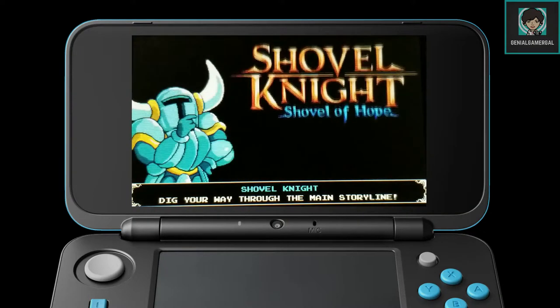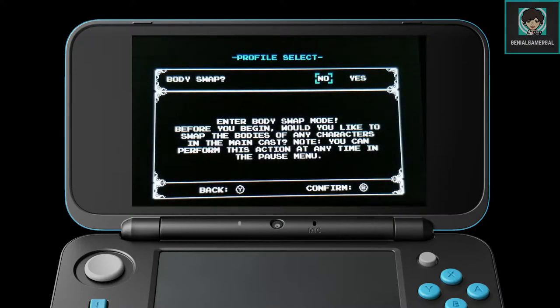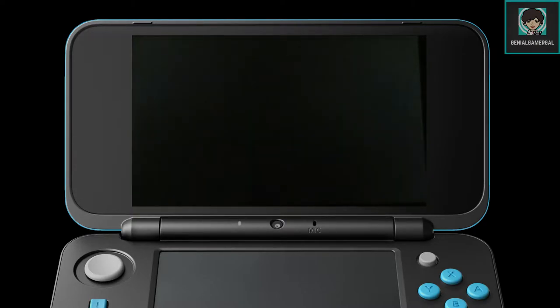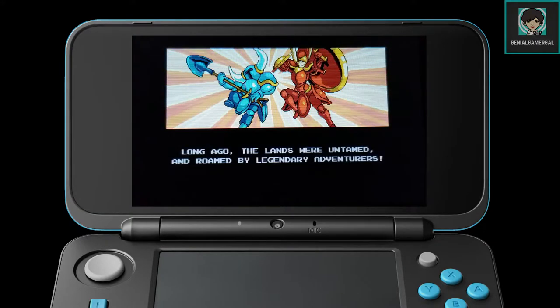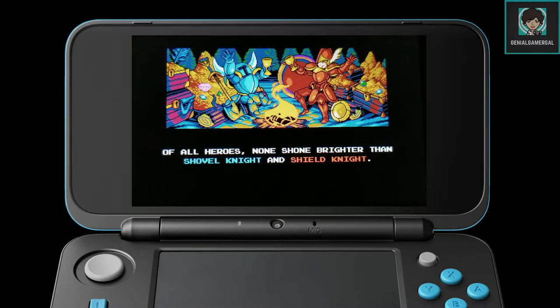For episode one we are going to be taking a look at a Nintendo 3DS game called Shovel Knight. Shovel Knight is a 2D platforming game and it does have several campaigns. Whether you buy the physical version or the eShop version, you get the main campaign and a couple of extra DLC downloads, which are free — so you're actually getting three campaigns.